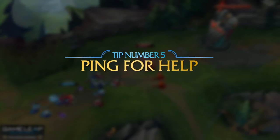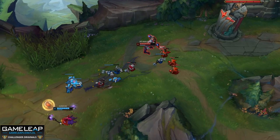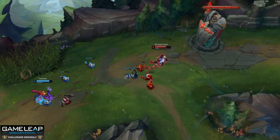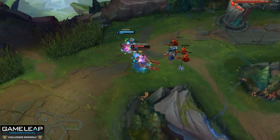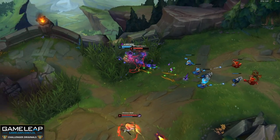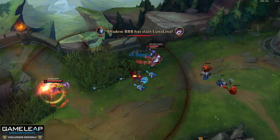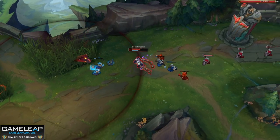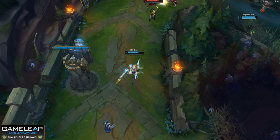Tip number 5: ping your jungler to punish even more. Ranged champions will typically push into you, so the lane is always gankable for your jungler. Because you will have a lot of enemy minions in front of you, it's essential to time your engage with your jungler so you don't get chunked before the gank occurs. You can try to bait the enemy top laner, but you might have to blow your flash and can still die doing so — play it safe and make it a 2v1 for as long as possible.